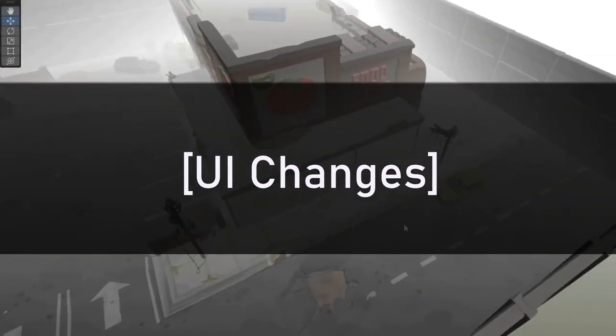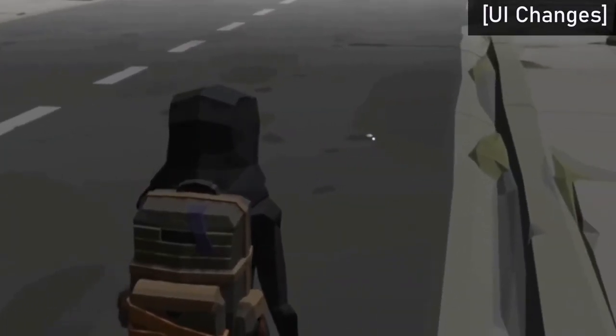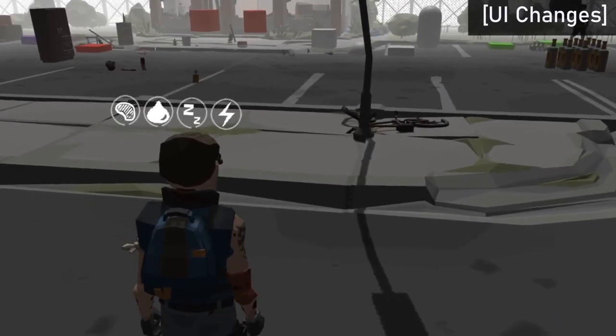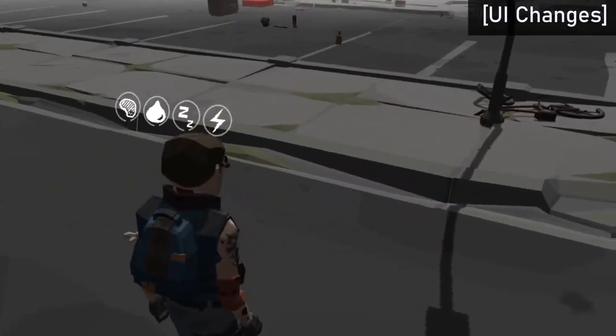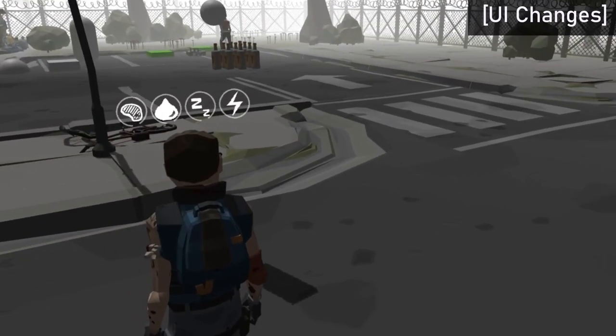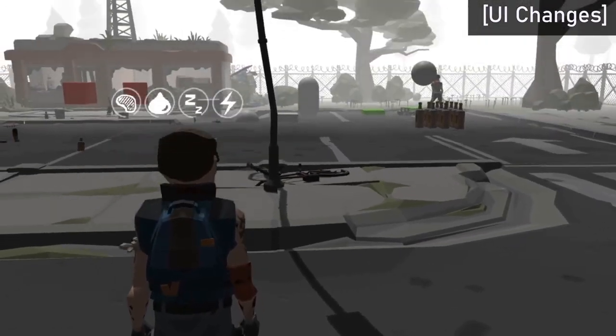I've redone the UI visuals for the player stats. Before it was just bars that move left and right to show the values. Now if you hold the tab button to view the player stats, it's radial circles. I figured it looks a lot cleaner and takes up less space on the screen. There is of course the problem of not having the camera rotated correctly, but I'll fix that later on.